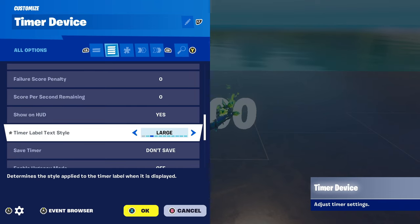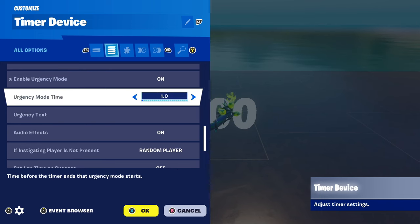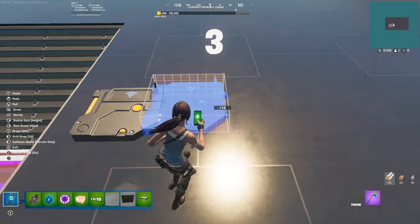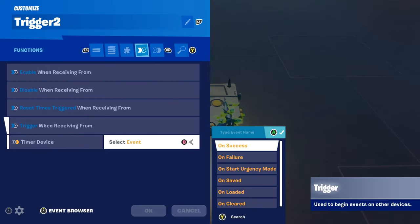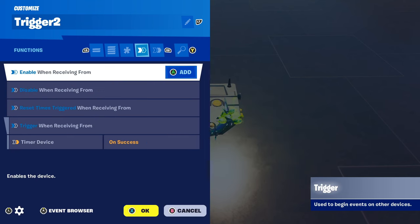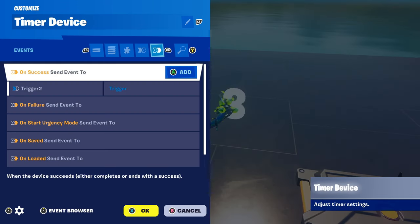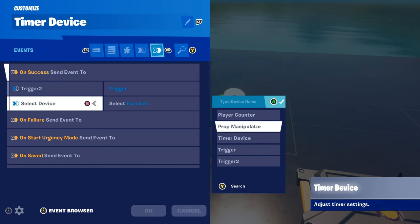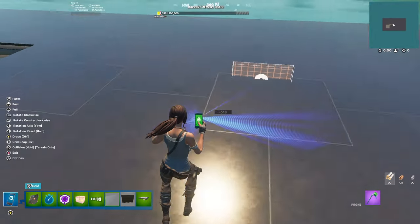Display Time in Seconds Only - Yes, Show HUD - Yes, Timer level text size Extra Large, Urgency Mode On, Enable Urgency Mode time three seconds. Copy this trigger. On the copied trigger: When Receiving From Timer device, select event On Success, Send Event to Prop Manipulator - Show Props. Go into your Timer device events: On Success, Send Event to Prop Manipulator - select function Hide Props.